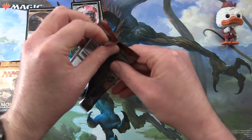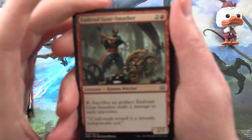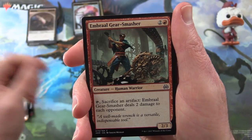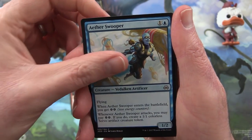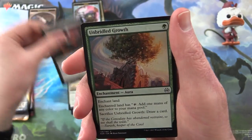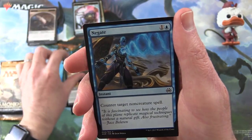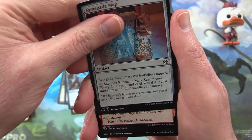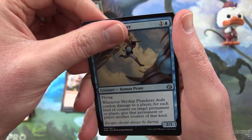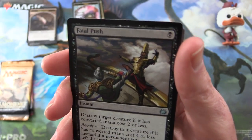Onward — Aether Revolt. Can still get an Invention, people. Hold out some hope, because Howard brings the goods now and then. Embral, Gear Smasher, Aether Swooper, Decommission, Cruel Finality, Unbridled Growth, Fourth Bridge Prowler, Negate, Renegade Map, Destructive Tampering. For the uncommons we have a Skyship Plunderer. And there's a nice one — Fatal Push. Instant for a single swamp.